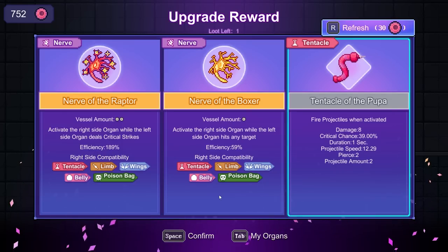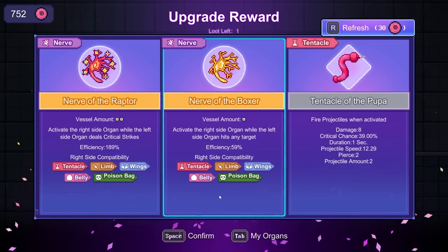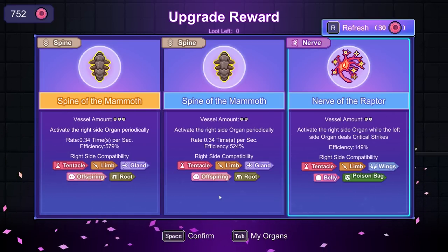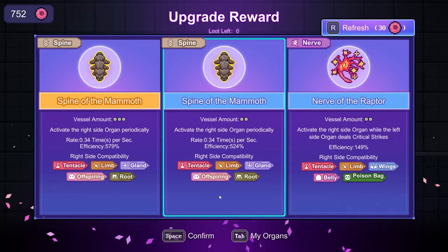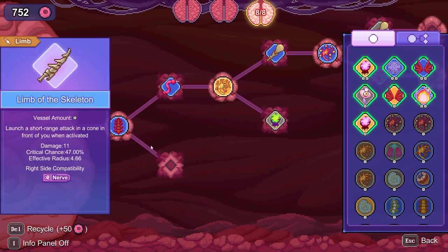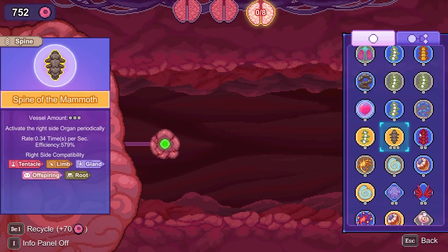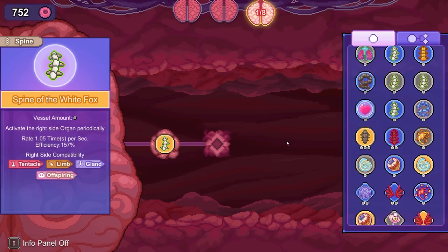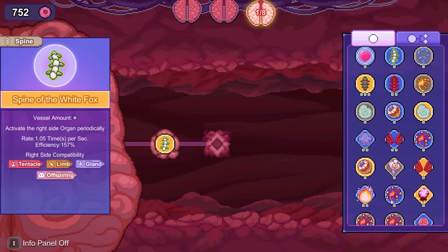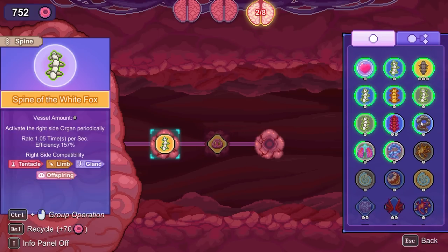It feels like there would be some really interesting summon build and damage over time build. Do I want to try the Offspring of the Mutant? We haven't messed with it, so I probably should. Ooh, this one's got three coming off it. Yeah, this isn't really doing anything for me — let's just pick the whole thing back up again. Which of these triggers offspring? They're really slow — Spine of the White Fox does. Not enough fertility.